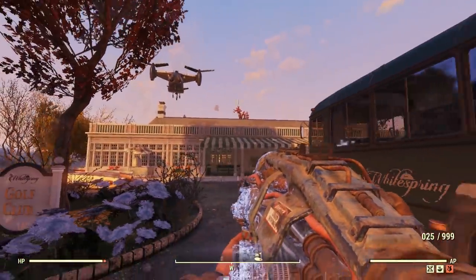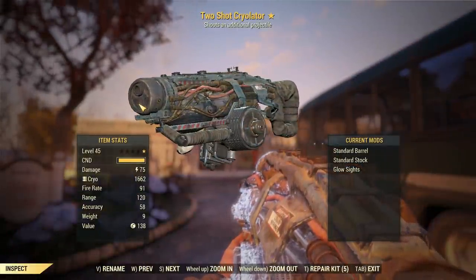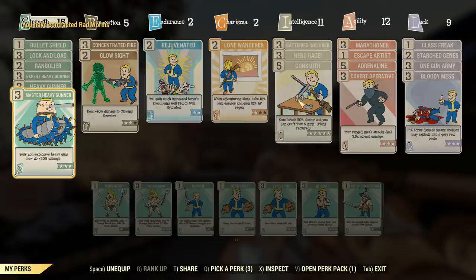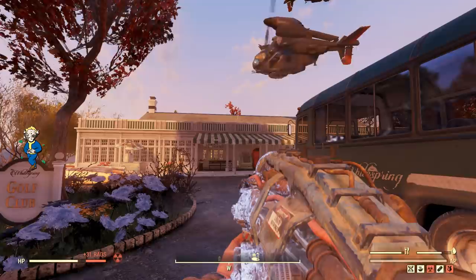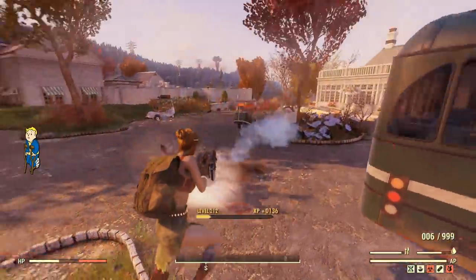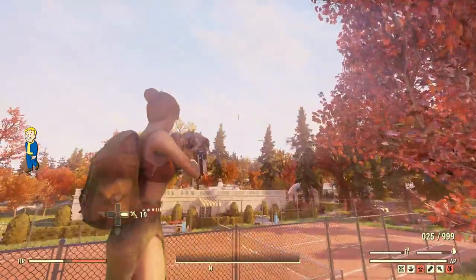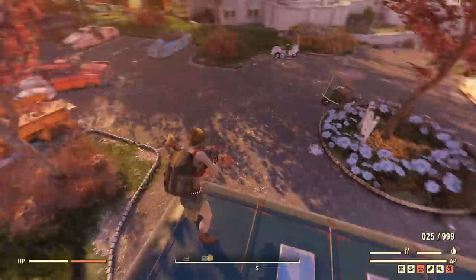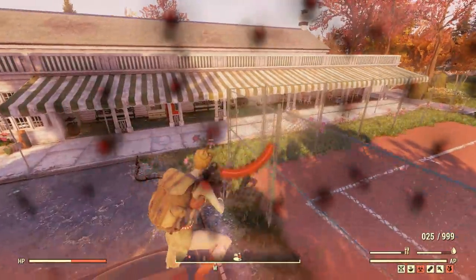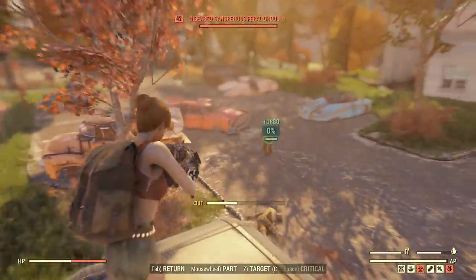With some T-posing Vertibirds around, a couple of changes have been made. No more Crystallizing Barrel — just the standard one, so we're spitting out a flamethrower now. The build has changed: Nerd Rage, Gunsmith, and that's basically it. I'm being attacked by Stealth Boy Ghouls — at least there's one of them. That's basically what the standard barrel does.